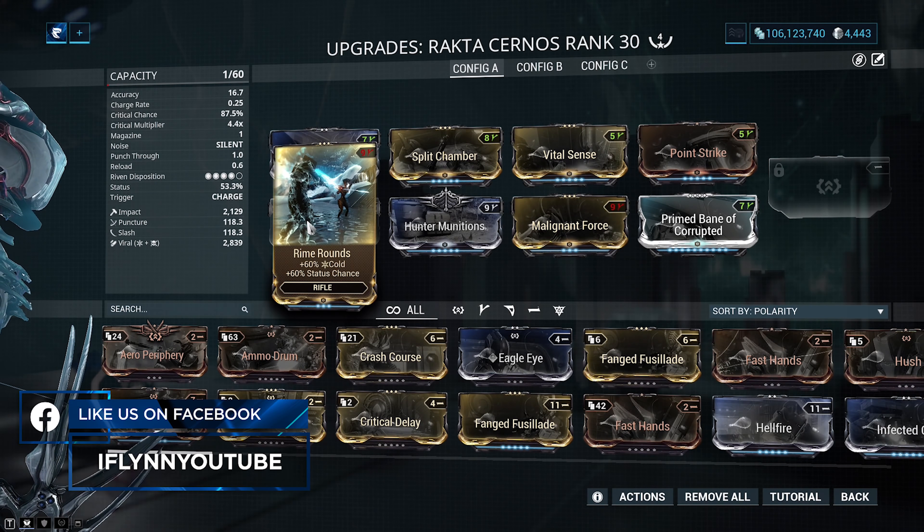It's a high burst DPS build, meaning whenever all the stars align — which they have a very high chance to do given the weapon's stats — you're dealing a lot of damage. Sometimes you're not dealing the most insane DPS because you're not getting your slash procs or viral procs to line up. But overall it's a very good build and I recommend it for higher-end content with the Rakta Cernos.